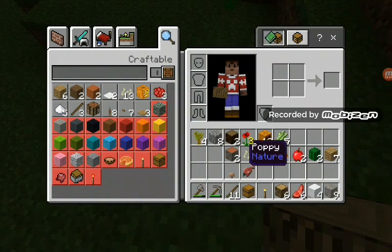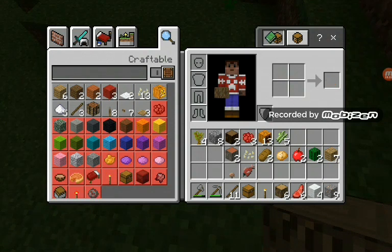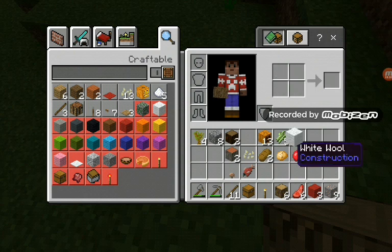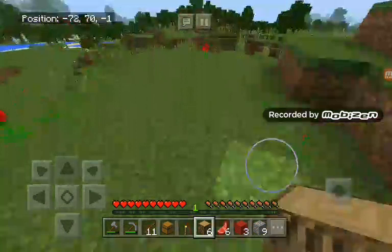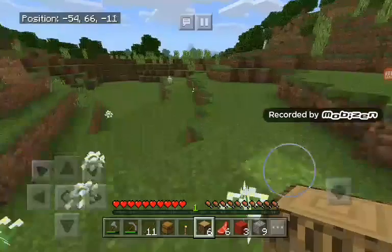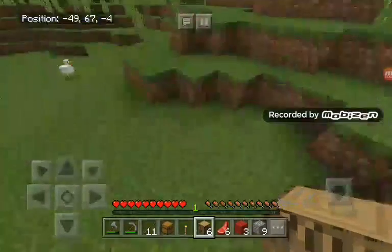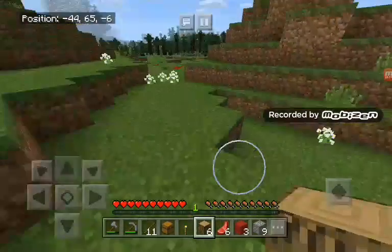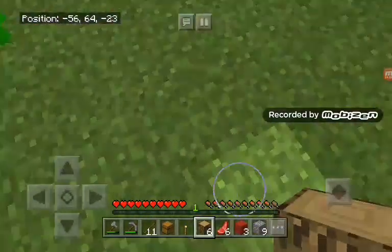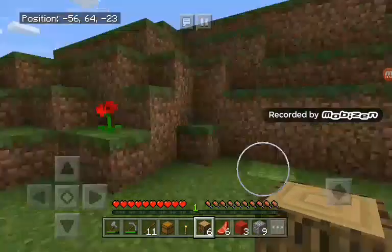Now let's dye this wool red because we're gonna use it for our bed. Now we're gonna look for a place to build our house.